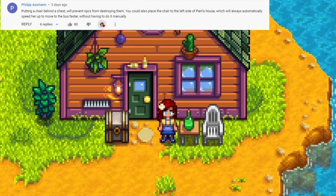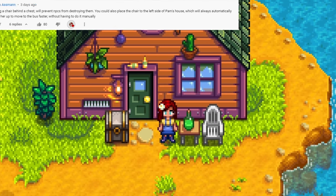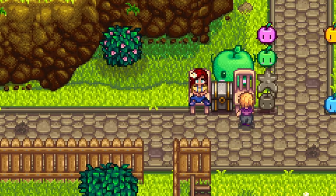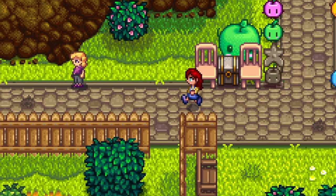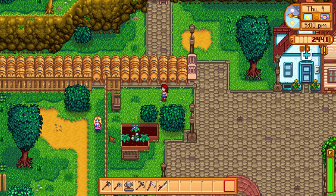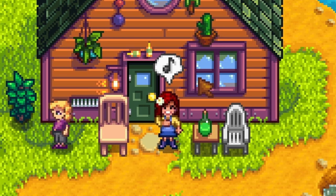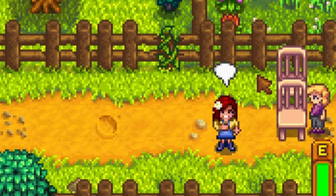You can protect any machine or chest in the game by placing a chair in front of it. So you can place a chest right over here and not worry about it being destroyed by the villagers. Or you can set up a bunch of kegs like this and process wine right in the town. Plus, Pam will get to the bus earlier if you place chairs in her path to the bus station.